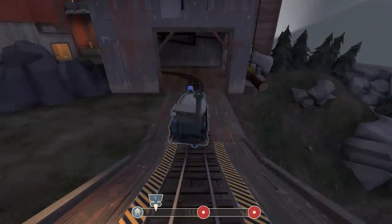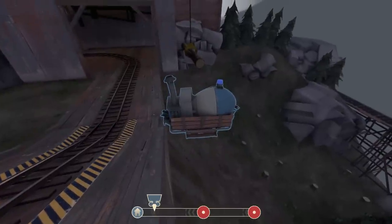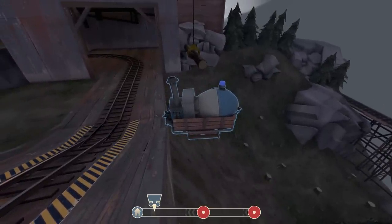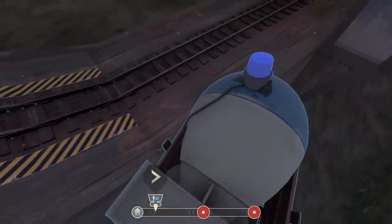Sometimes it even manages to jump off, but it just ominously floats there. If I reset the payload speed to default, it will slowly realign with the tracks and continue as normal.